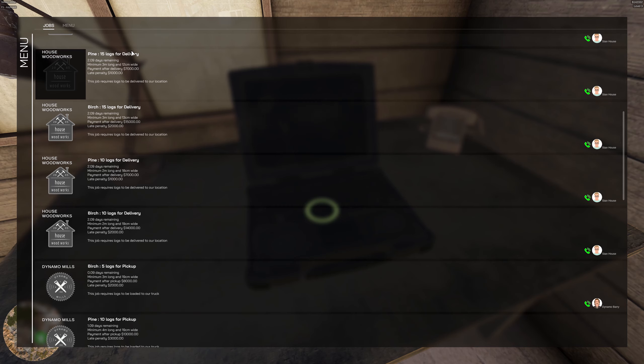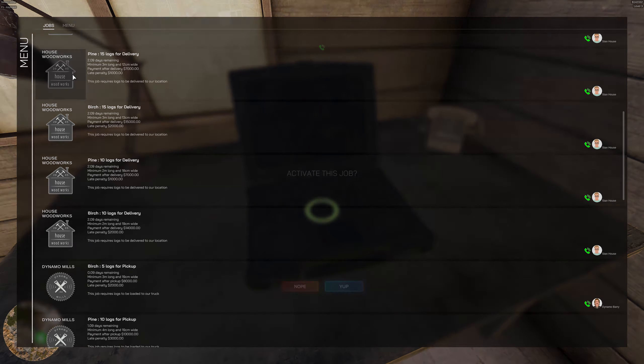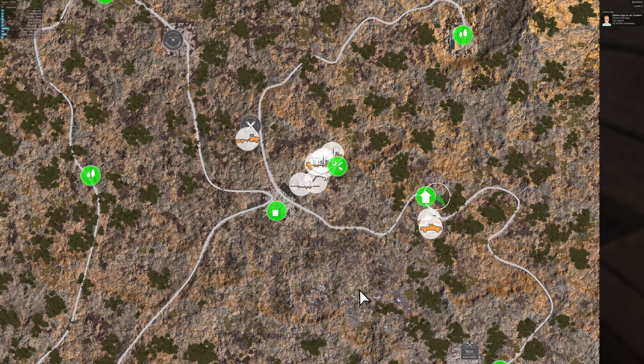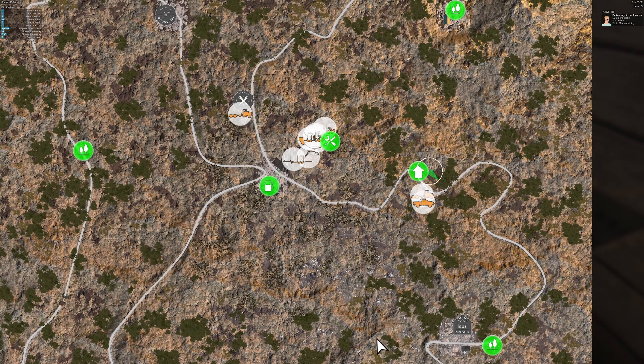Fifteen logs for delivery — pine logs. House Woodworks — I think that's where we've been going. Seven thousand for the job, and of course the sooner I get it done the better. Twelve centimeters wide. I've got a pine tree down — let's go ahead and accept this job. Yes, that's the one we've been going to — three meters, fifteen of them.